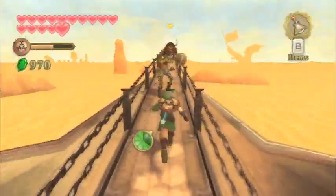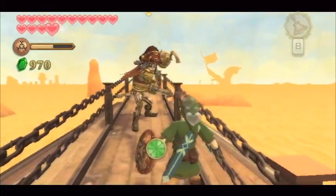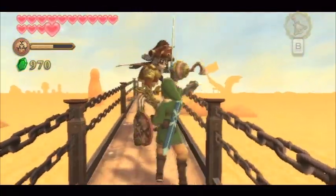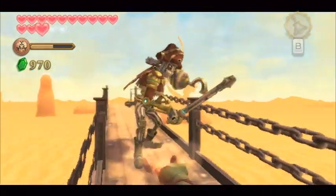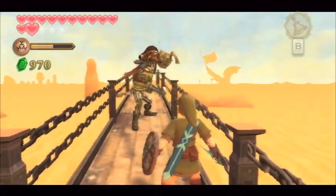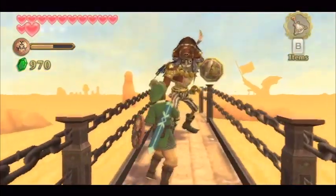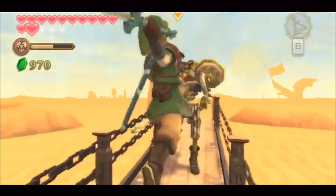The battle with Scarevo is one of the most unique battles in all of Zelda, just because you're on this very narrow pathway. You can't turn around and run backwards because there is a spiked wooden plank that prevents you from retreating. The key here is you have to hit Scarevo all the way to the edge — you want to knock him to the edge of the plank almost as if you're going to knock him into the sand below.